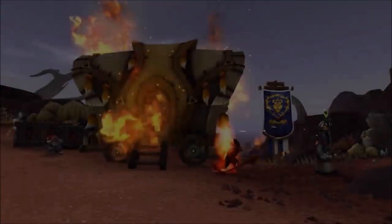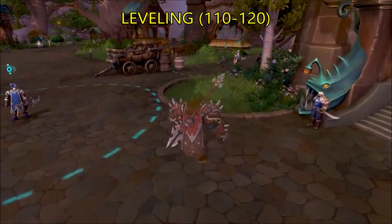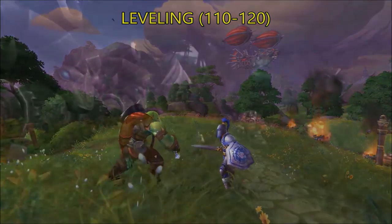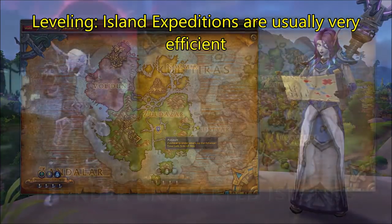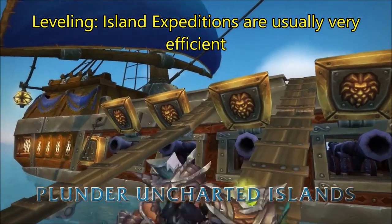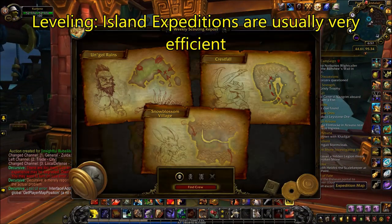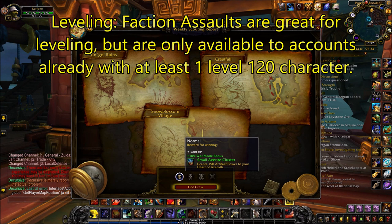Next up, I'm going to quickly talk about leveling. If you buy BFA, all you have to do is level from 110 to 120, because the expansion comes with a free level boost, and it doesn't take very long to hit max level. Island expeditions are probably the quickest and most consistent way to level up, and you can queue up in your faction's capital city. There's also a weekly quest that gives you even more EXP. Before experienced BFA players say that faction assaults are the fastest way to level up, I don't think they're available to accounts that don't have any characters at max level, so unless you're leveling an alt, we can rule that out for now.